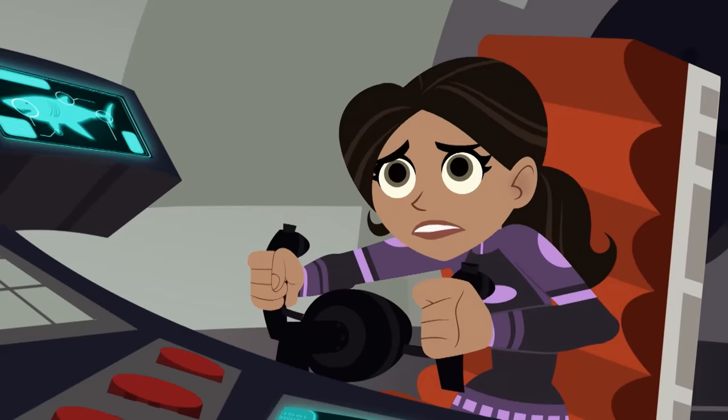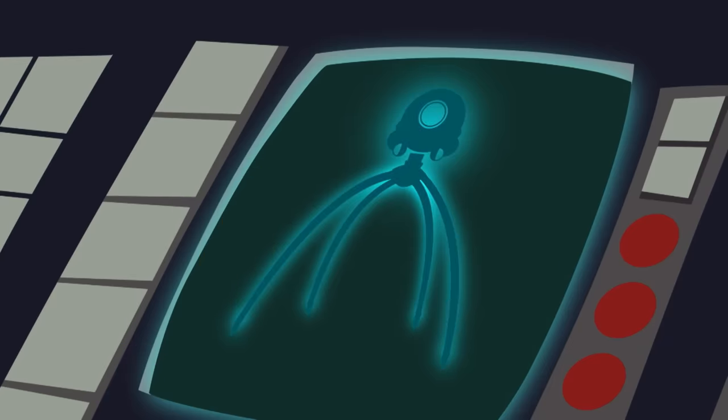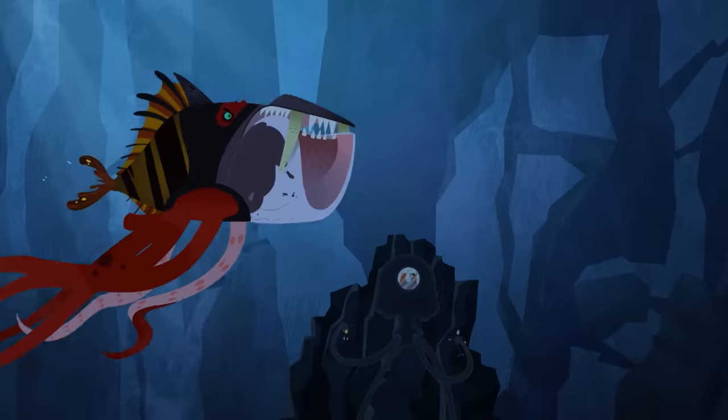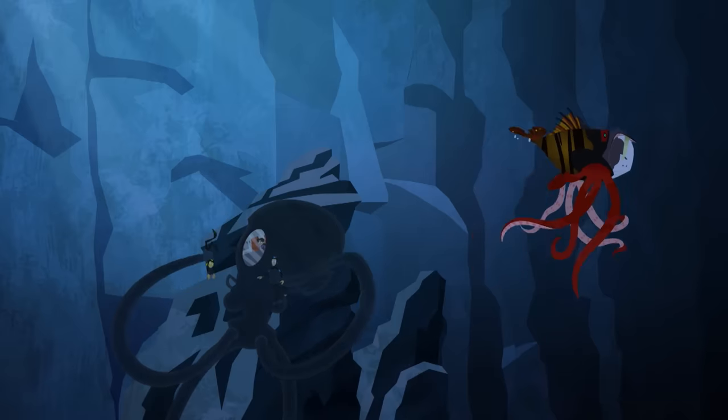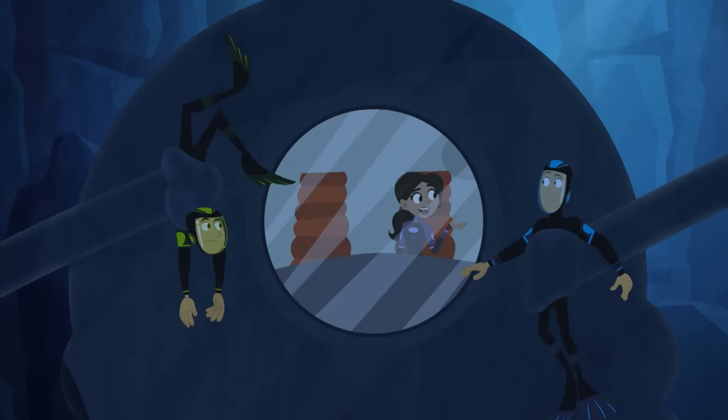This is tougher than I thought! Activating Octopus Camouflage! Perfect, he doesn't see us. Remember guys, all you gotta do is touch that deactivation button when you get close enough.